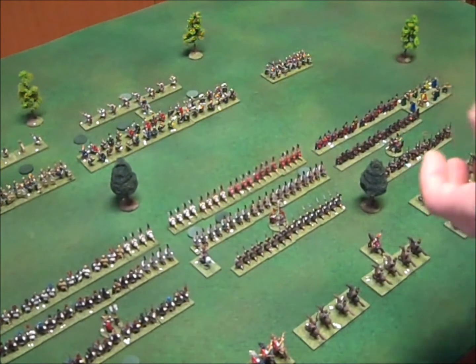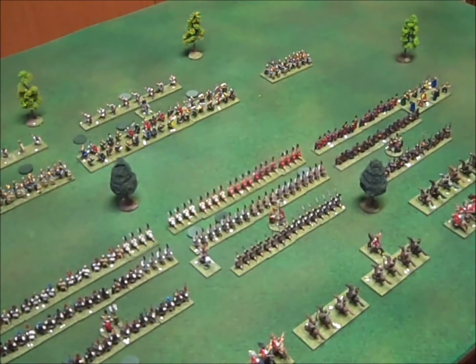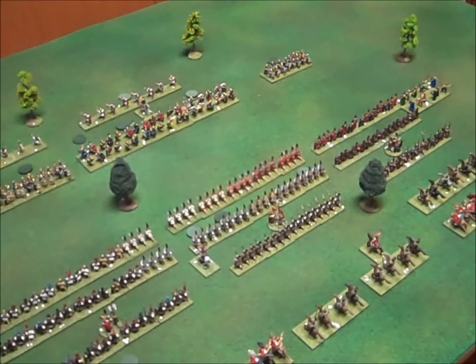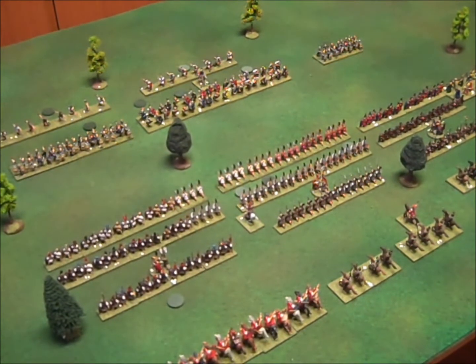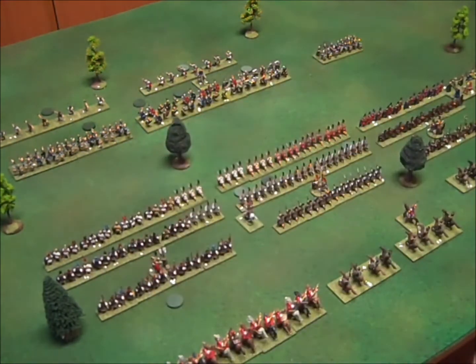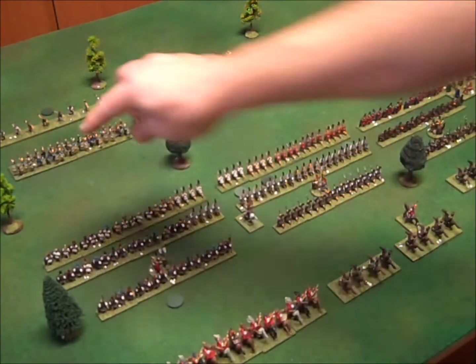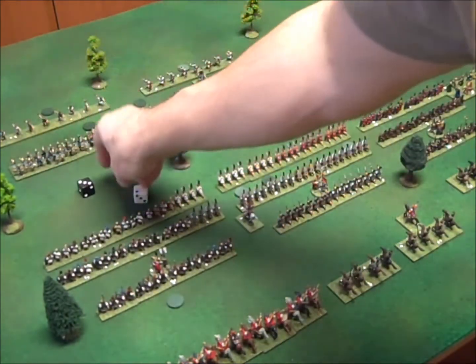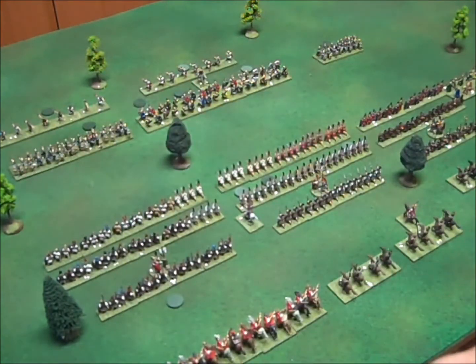They'll attack there and an eight is not good enough. That's the Carthaginian turn done — back to Rome. Rome's fighting value is now 60, which gives us seven commands plus whatever we get on the roll. Remembering to count Sempronius's exemption. We'll start on this side — a five is not going to be enough.